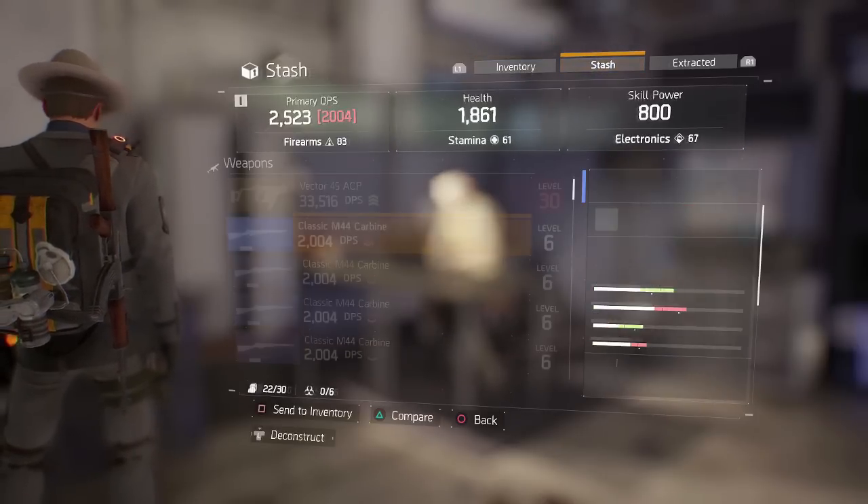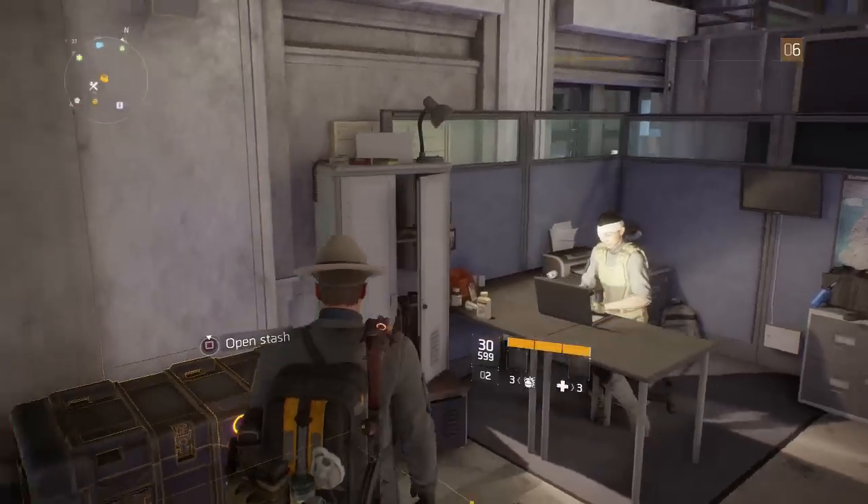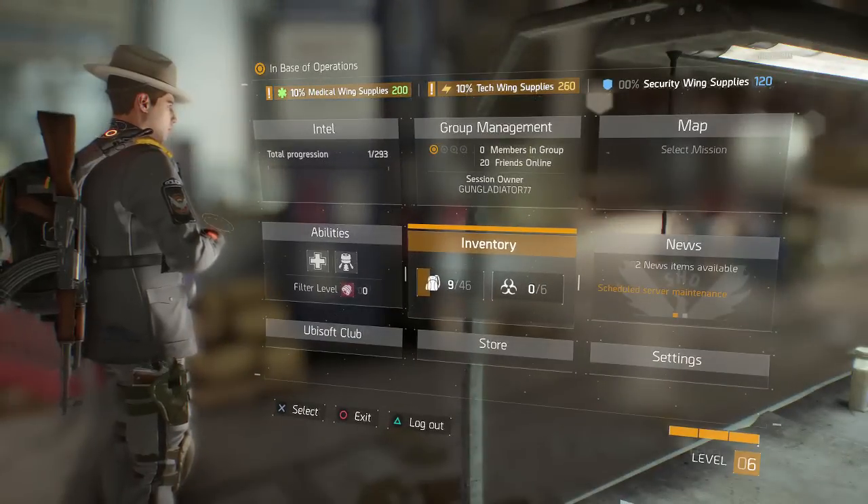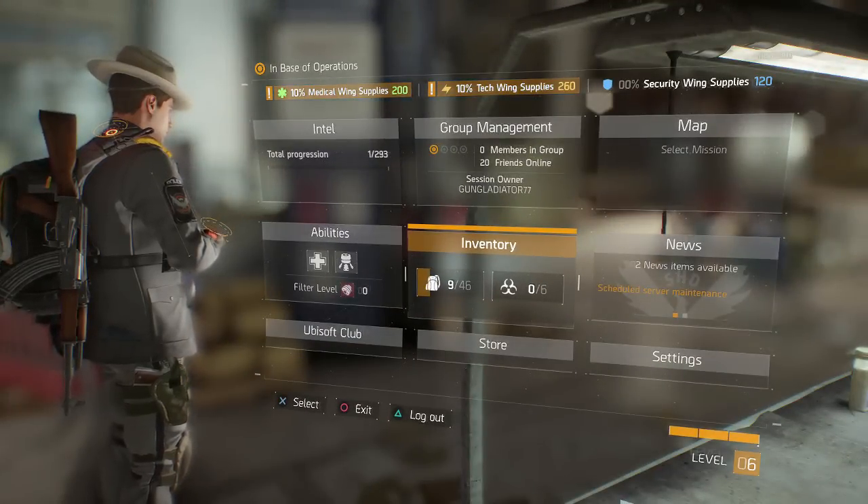I accidentally put a green in there — sorry about that, I'll just leave it, it doesn't really matter. Now you can see they're all in my stash, so we'll go ahead and transfer characters once again.